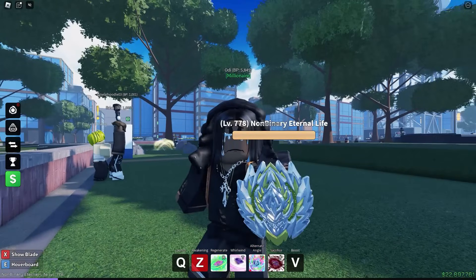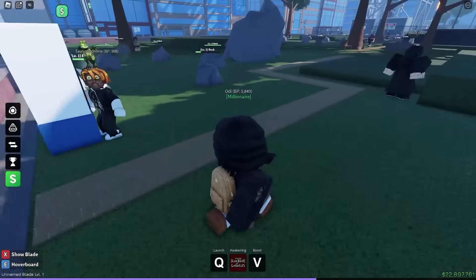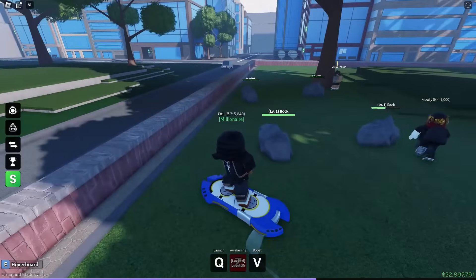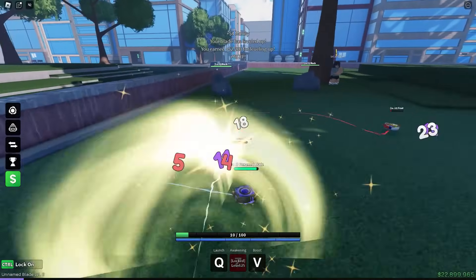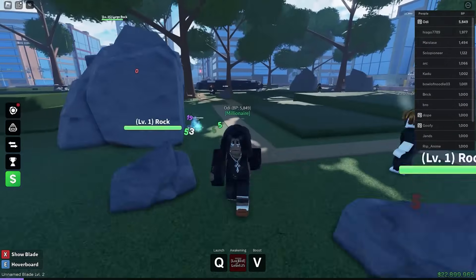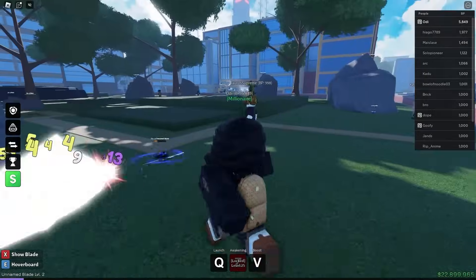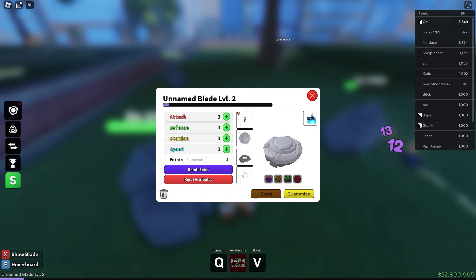I'm level 778 on my main beyblade, so I'm going to switch to this account and show you guys how to level up fast and the mechanics of the game. Press Q to launch your beyblade. You spawn around here with all these level 1 rocks — break a rock and you get EXP and BP. BP is like battle power or battle points. You gain BP from beating rocks and NPCs.